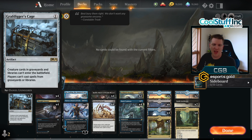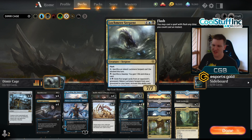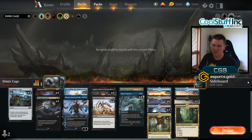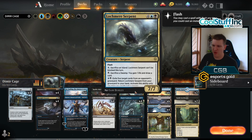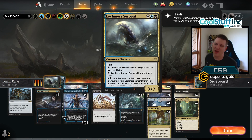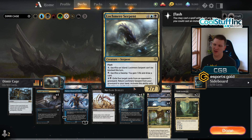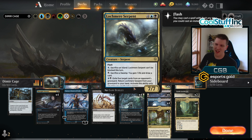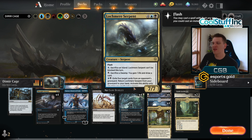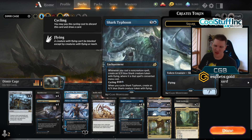It's Dimir control and it starts with Grafdigger's Cage. I wanted to build around Lockmere Serpent, which has some text that makes it potentially very interesting in the format right now. Blue and a black: exile five target cards from an opponent's graveyard, return Lockmere Serpent from the graveyard to your hand. Activate this only when you could activate a sorcery. The problem is there's a lot of stuff like Uro and Cat, but you can never hit them because you have to activate this as a sorcery and good opponents always play around it.